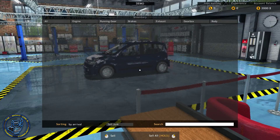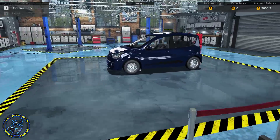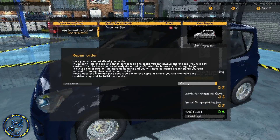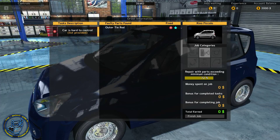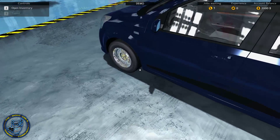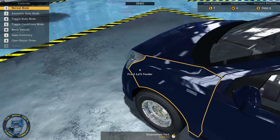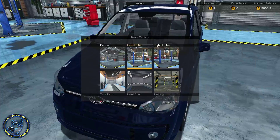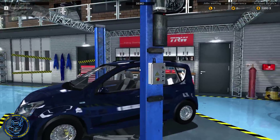Let's go ahead and open the order and see what we've got. The repair order shows the minimum part condition required to fill each order. Outer tie rod - okay, so that's going to be there. Let's take a look at the car condition. What we have to do is look at the car and move it to one of our lifts, because it's a tie rod - moving to the left lift. Let's lift it up.